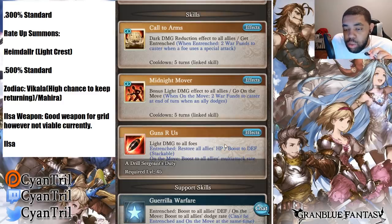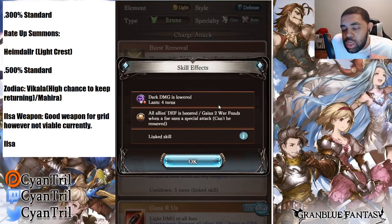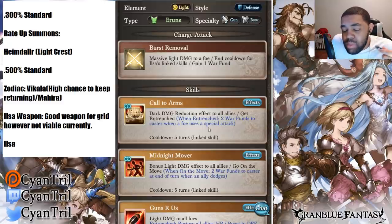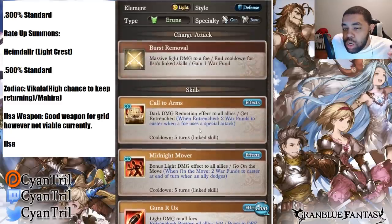A perma defense buff is pretty nice. If it's on the same level as Alex, that's really nice. But I don't think she has a place in FA right now — she's an option. If all she does is give perma defense, that's pretty good, but dark damage reduction is super lackluster. Entrenched boosts all allied defense, On the Move boosts all allies — it's basically guerrilla warfare as her passive thing.